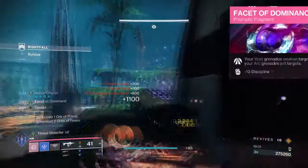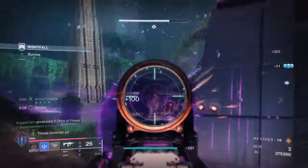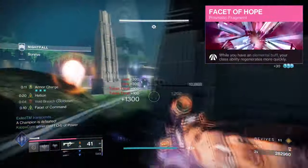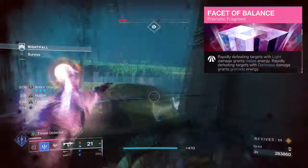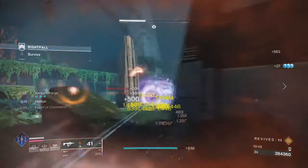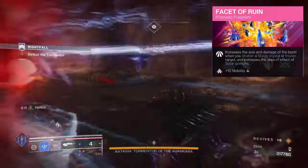Facet of Dominance, where your Void grenades can weaken targets and your Arc grenades jolt them. Facet of Hope, where having an elemental buff will regenerate your class ability faster. Facet of Balance, where rapidly defeating light targets grants melee energy and rapidly defeating dark targets grants grenade energy. And Facet of Ruin, which increases the size and damage when you shatter a stasis crystal or frozen target.